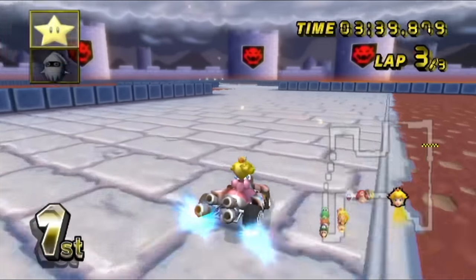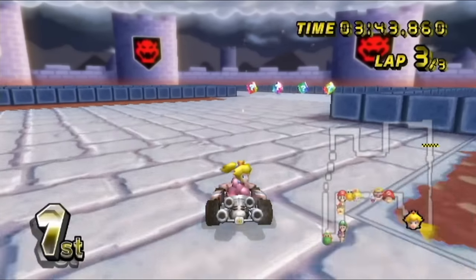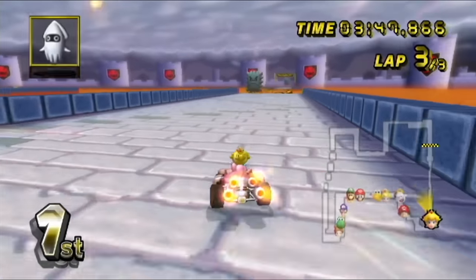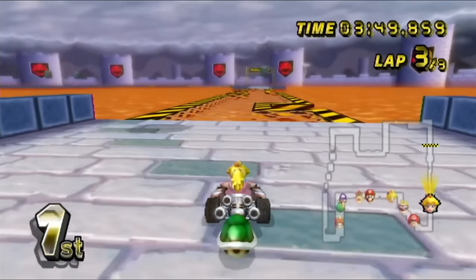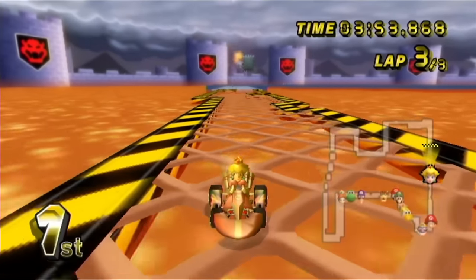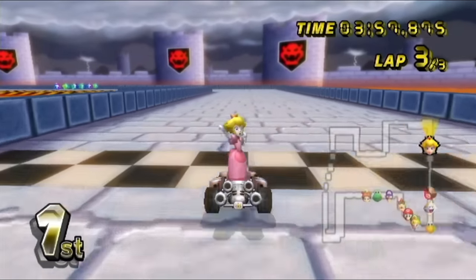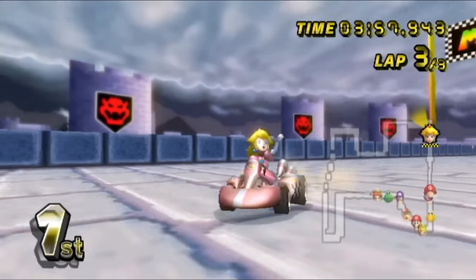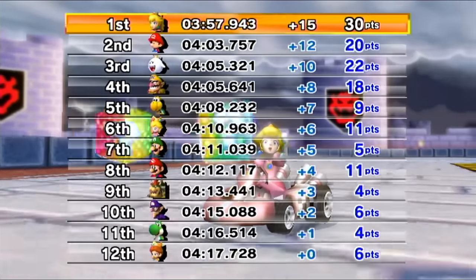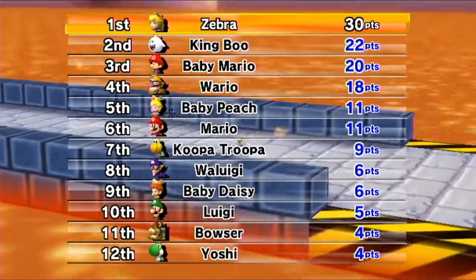Got that drift right there. Dodge some of the dirty spots on the track that'll slow us down. Really just try to congest the track with items. Now we're building up that lead again. I think we're going to be fine — I would like to get through before a blue shell shows up. Throw that straight backwards and I hit somebody with it, I think. Two tracks down so far.